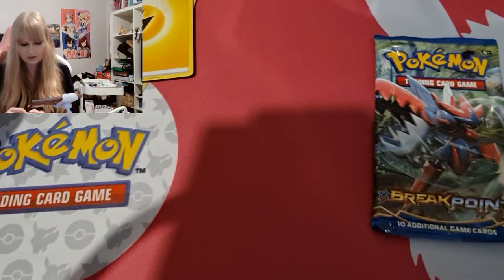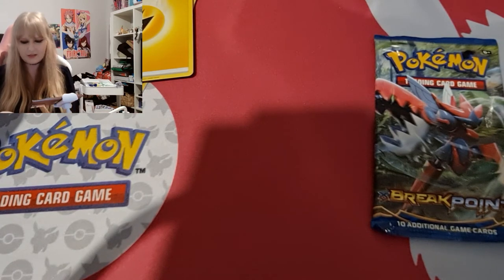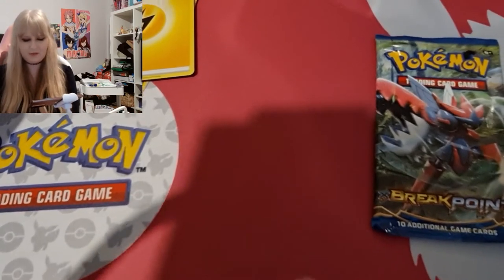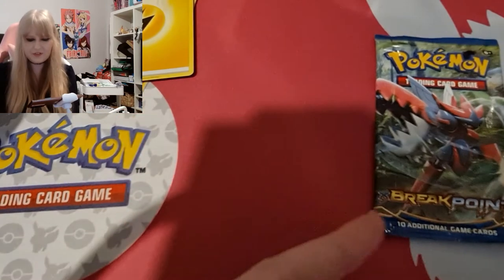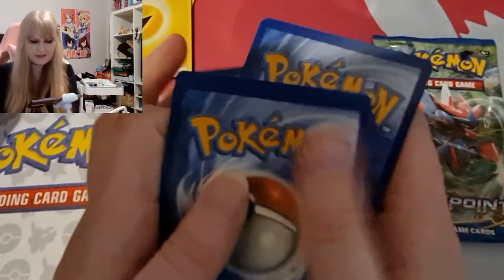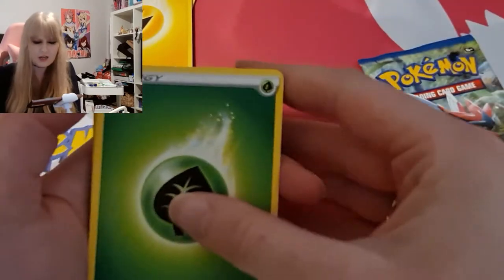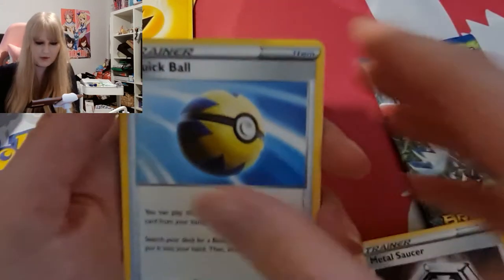Next up is Sword and Shield. I never do well on these so I'm not too optimistic. We got a green code card — now we know it's going to be rough. Let's see how we go. Green energy, Beef energy, Metal Saucer, Quick Ball.